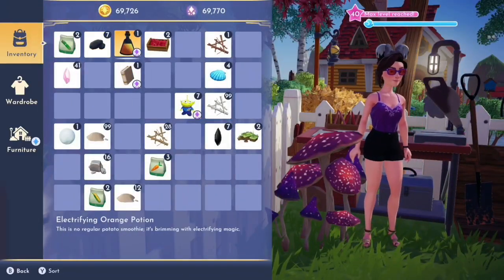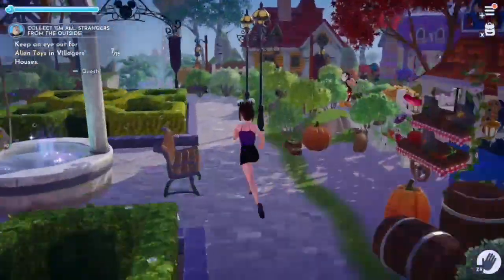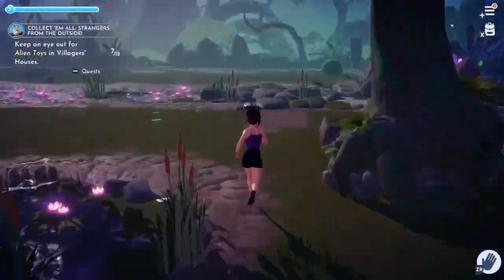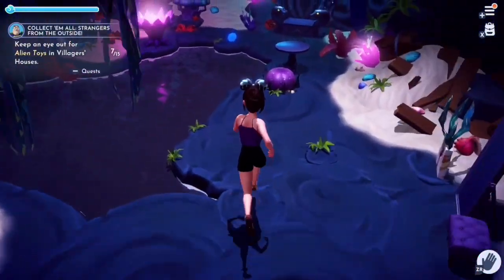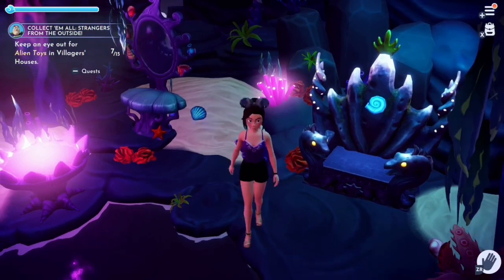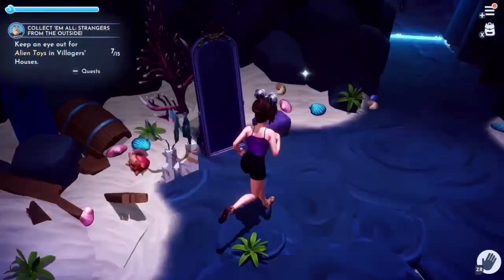That potion is not a regular potato smoothie — it's sparkling with electrifying magic. Moving on to our blue potato: we just have to go down to Ursula's house and find the blue potato in her home. It's on the right side of the house in the back behind a table. A blue potato with a slight magical glow — just holding it, you feel a little bit lighter.